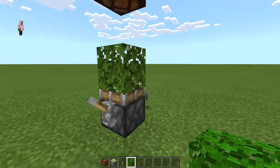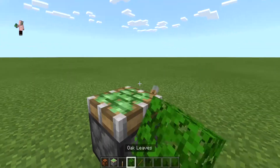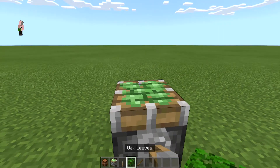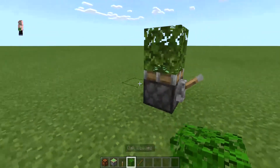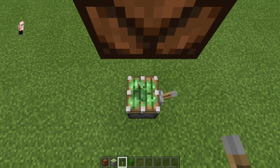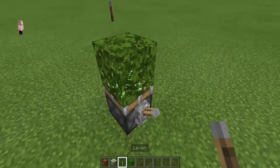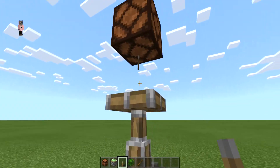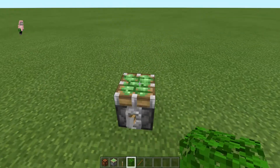If I were to place that — I want you here. Can I get it right there? Okay, no, you're on the side. Why is it placing there? There we go. Oh my god, it is — it's gone. Like, where is the leaf block?